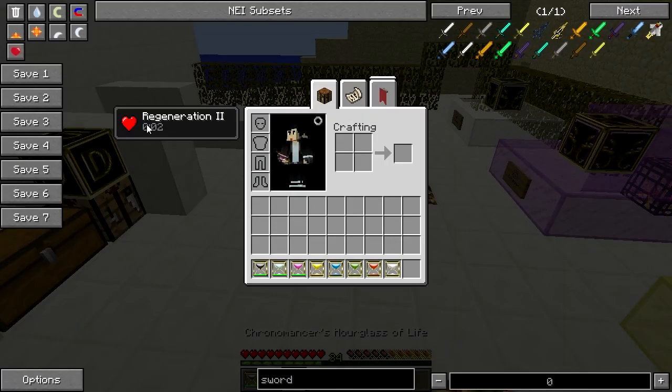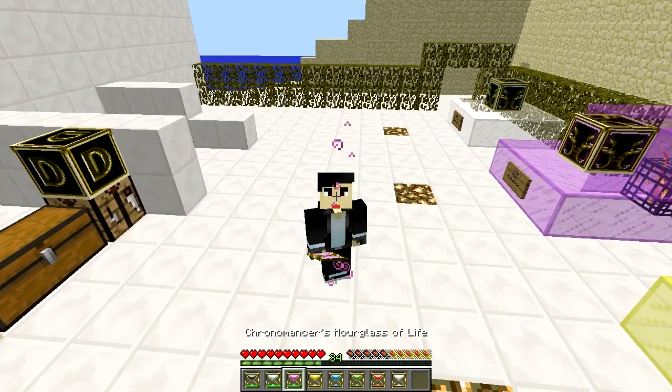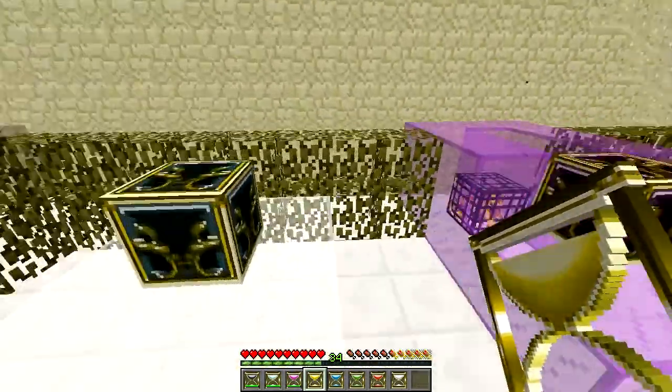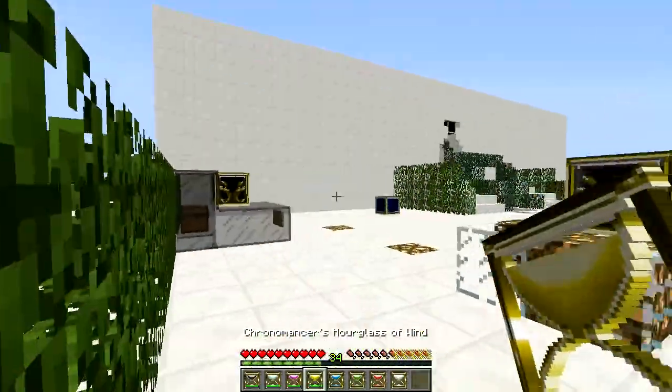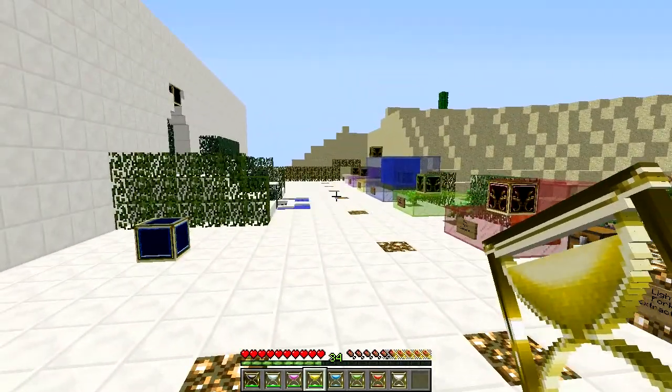Right-click to deactivate. Next is the Hourglass of Wind — this is really fun. It allows you to fly forward really quickly. Right-click and you zoom so fast! Combined with other Hourglasses, I believe this will be a very efficient tool for traveling around and exploring the world quickly. For Water, if you guessed it gives water breathing — you are correct! Right-click to activate water breathing. Additionally, when you are in water it gives you extra buffs.